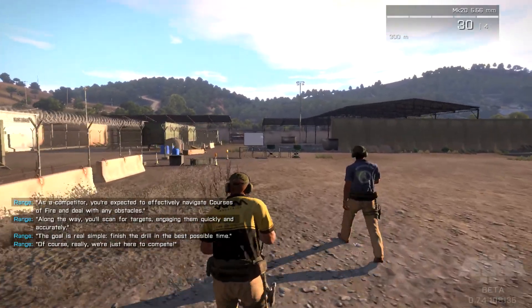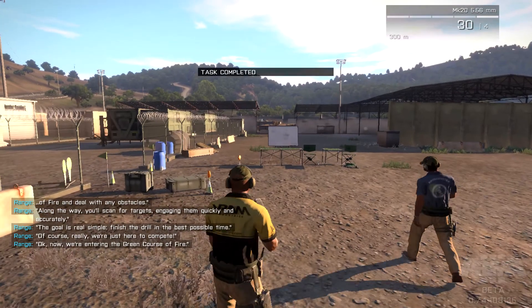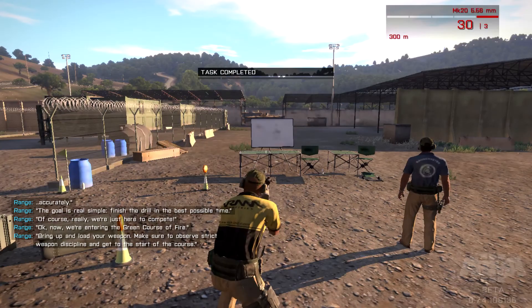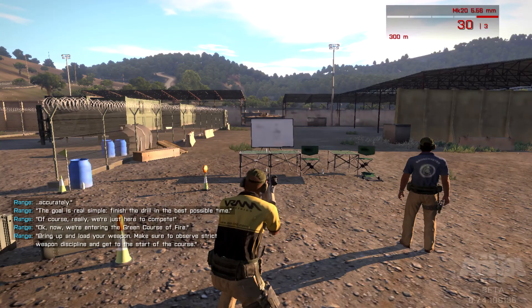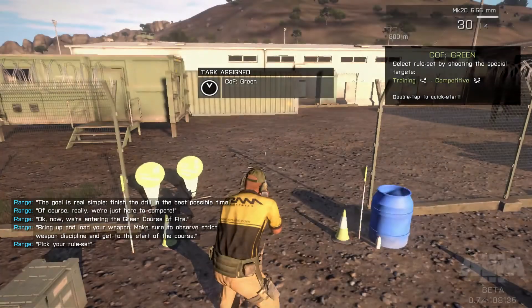The goal is real simple — finish the drill in the best possible time. Of course, we're just here to compete. Okay, now we're entering the green course of fire. Bring up and load your weapon, make sure to observe strict weapon discipline and get to the start of the course. What's this? Pick your rule set. What's happening? Oh.